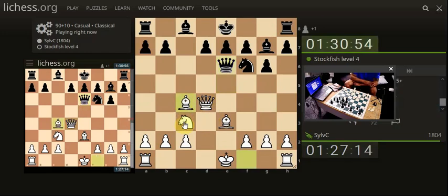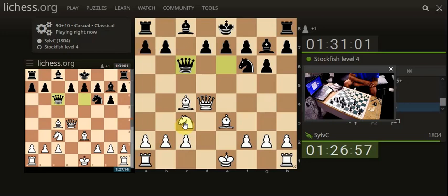The queen's having none of it, so we bring the bishop again looking to attack the queen — smaller piece attacking a higher piece, usually can't be wrong. It's showing minus 1.1 at the moment for black, even though they're just shuffling their queen around. It's got a nice discovered check on our queen.